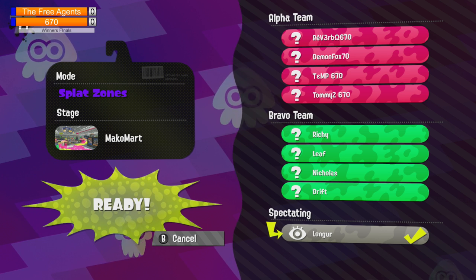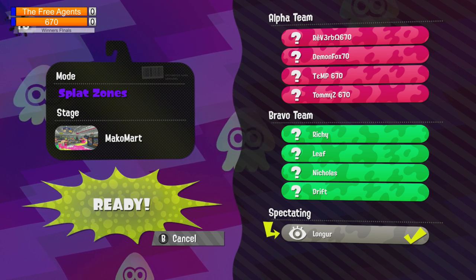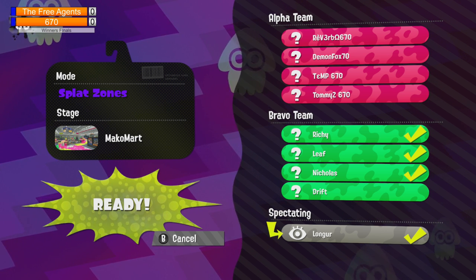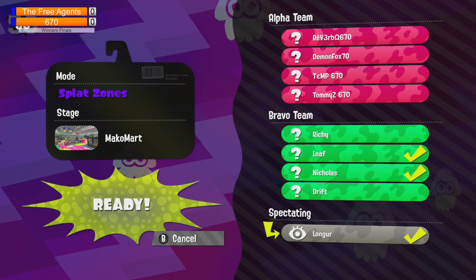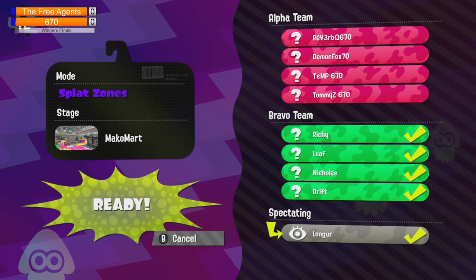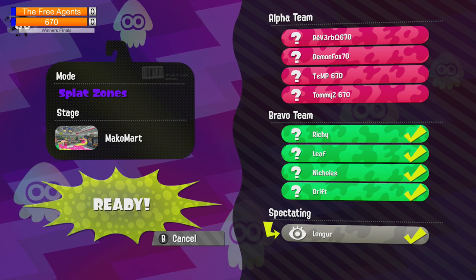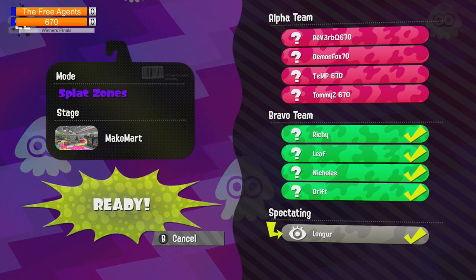It looks like Team 670 might have a charger and two buckets, and a splat roller. We are using line mode. Hey Elliot, how you guys doing? Elliot's in the stream, on PR EXD. It looks like Tommy Z is going with a blaster in this game, and we'll see what the comps are once it's finally done.